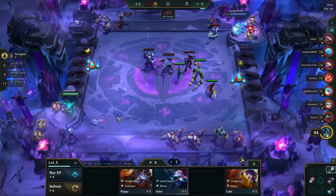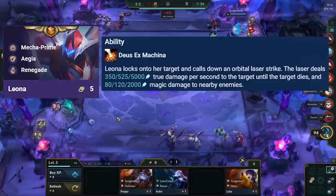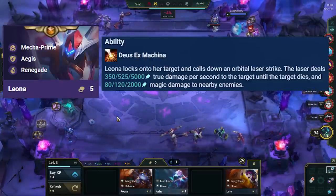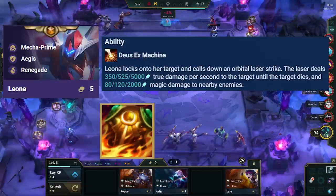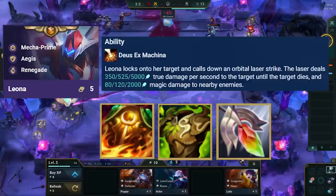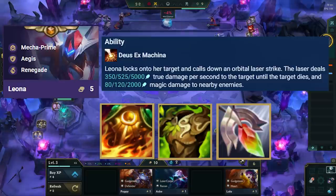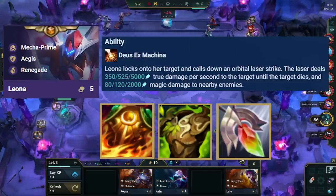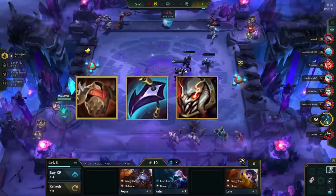After making items on Viego, prioritize tank items on Leona. Leona's spell is amazing as it can take out super tanks that Viego cannot deal with, like mechs, itemized Sejuanis, and Zac's, but she dies pretty easily without items. Her best items are Sunfire, Warmogs, and Redemption. Anti-heal is incredibly important in today's meta, Warmogs is great on Leona 1-star, and Redemption heals Leona and your team since your board is mostly clumped around the frontline. Other good items are Bramble, Dragon's Claw, Titans, and Stoneblade.